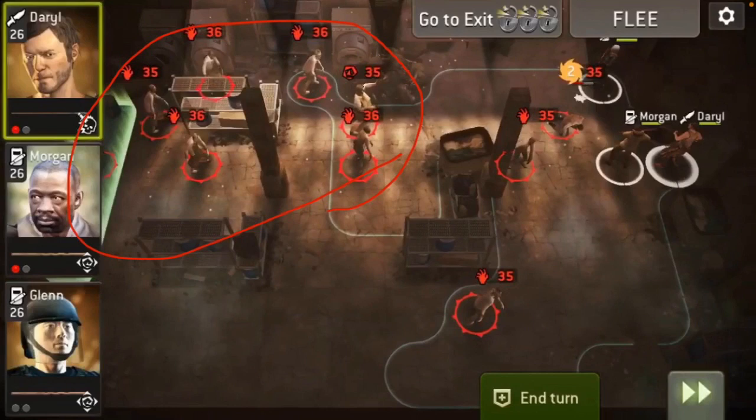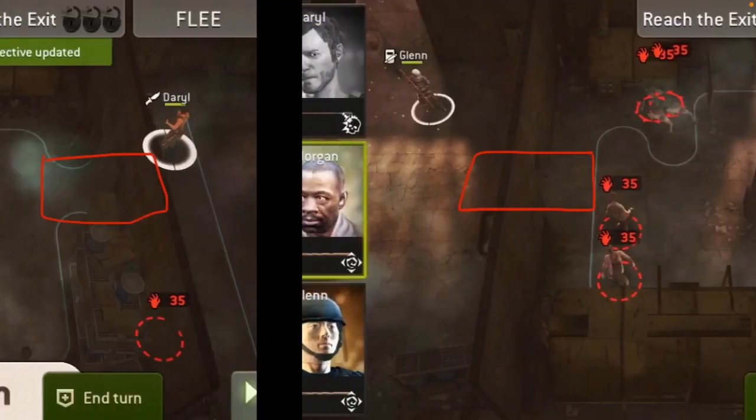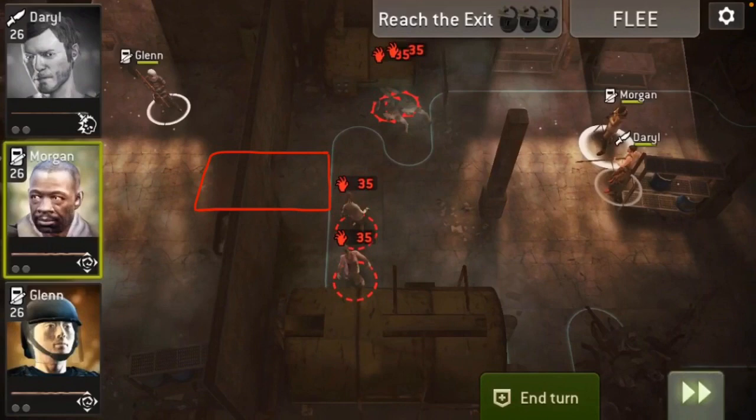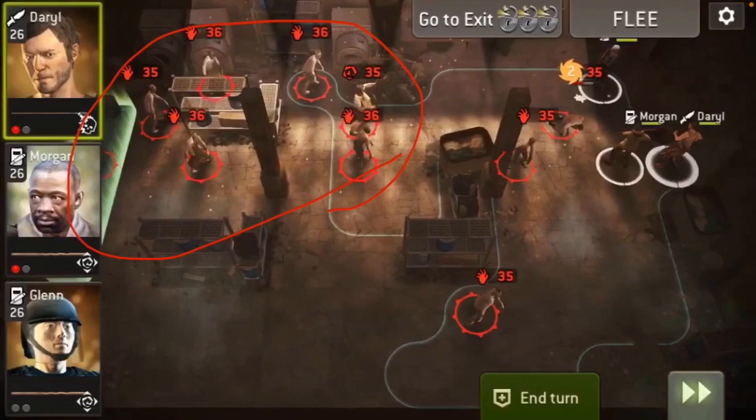The other option, which is what I've done in this series of photos, is just run for it. Run past with Daryl, choose one set to stun with Morgan, then run back with Glenn and break all the seals on the first turn, trying to stun the other two. Next turn, move up into the top right position. It makes it a bit harder because you do have the original walkers wandering around which you need to deal with, but it speeds up the process if you can take a couple of hits. Maybe Charged Assaults will be useful on this map to stun all of those where they are.